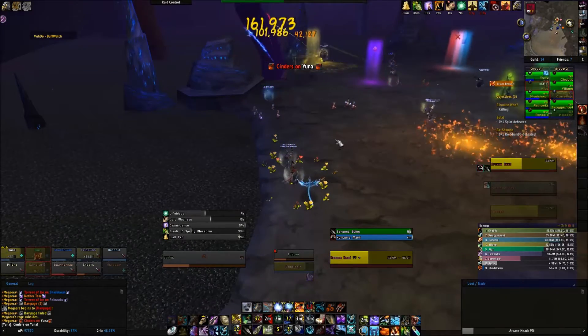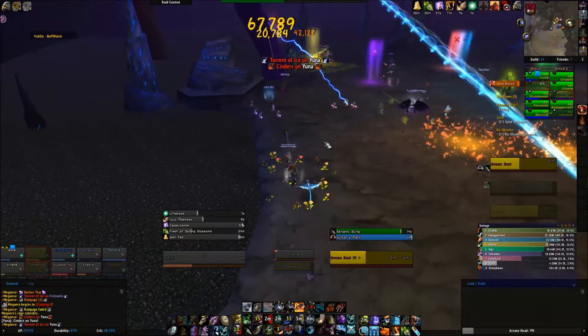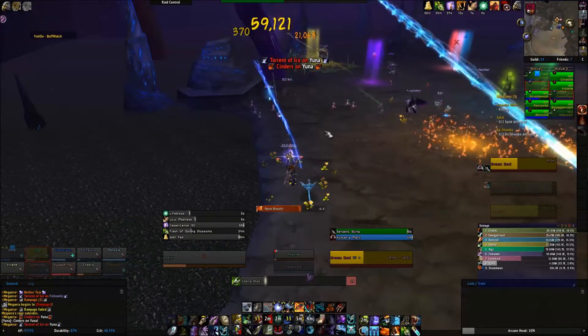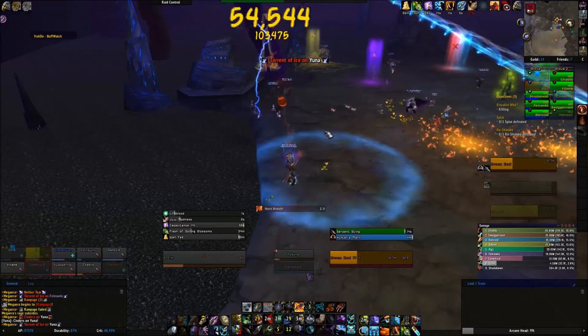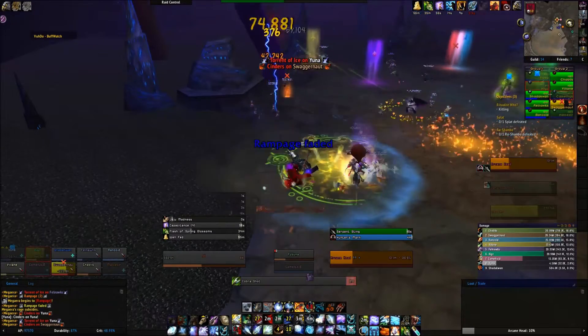Likewise, the torrent of ice is a little different. The icy ground that remains after a torrent passes will grow to about double its size before it disappears, so this just means you have less room to maneuver.